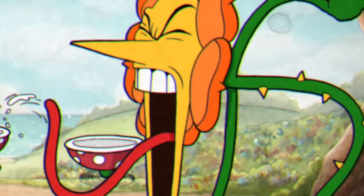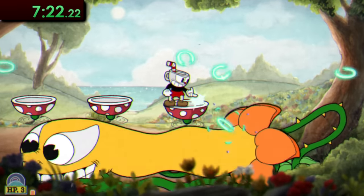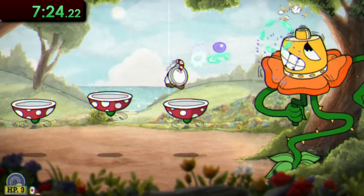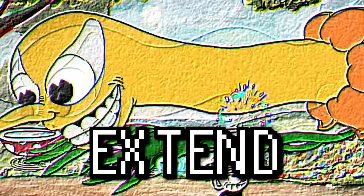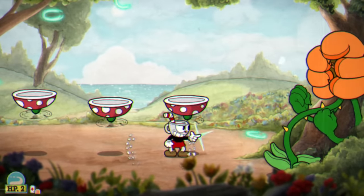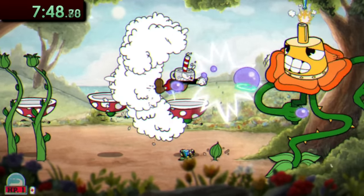Next, we've got Plant Boy himself, good ol' Cagney Carnation. In general it's best to stay on the rightmost platform and just keep blasting away. Plant Boy will extend both on the top and bottom side at the start, so just aim accordingly, and other than that it's pretty easy.